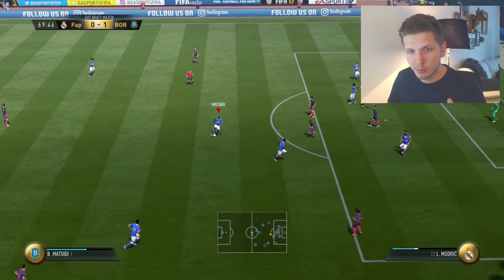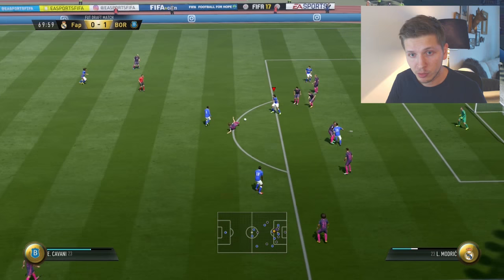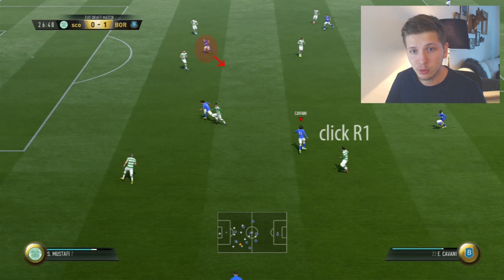Moving over to the next button: R1 or RB on Xbox. Here we want Cavani to move towards the ball to receive the pass and turn around to make a shot. We click R1 and point with the left analog stick, and you see how Cavani runs towards the ball and we can turn around and make a very simple goal.